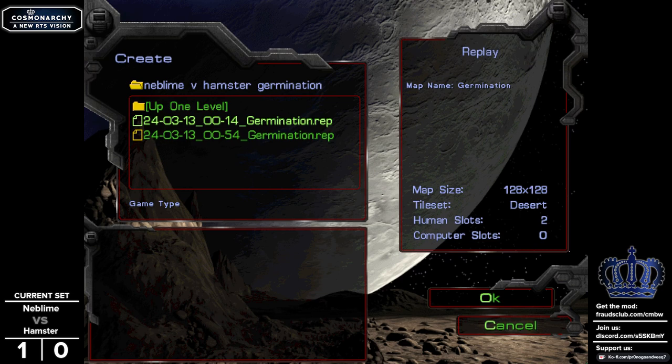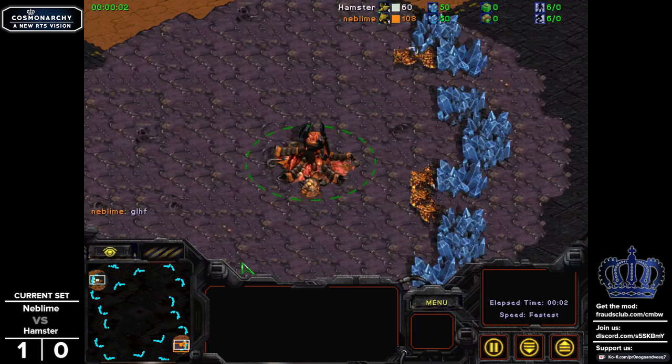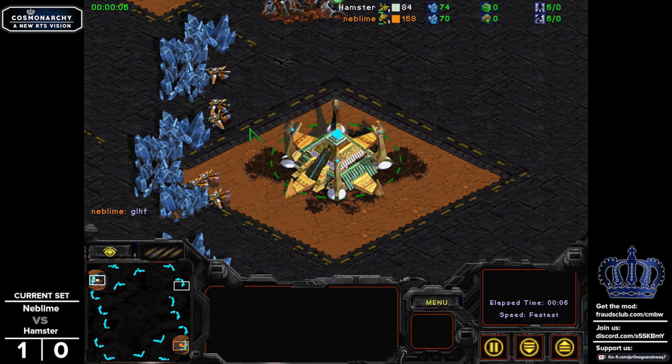I don't think you'll find too many issues left over. And speaking of things we'll find, I want to know what we're going to find in these matches on Germination — Nablaim vs. Hamster, continuing our series from earlier in the week. Nablaim will be in the bottom right, with Hamster being in the top left.